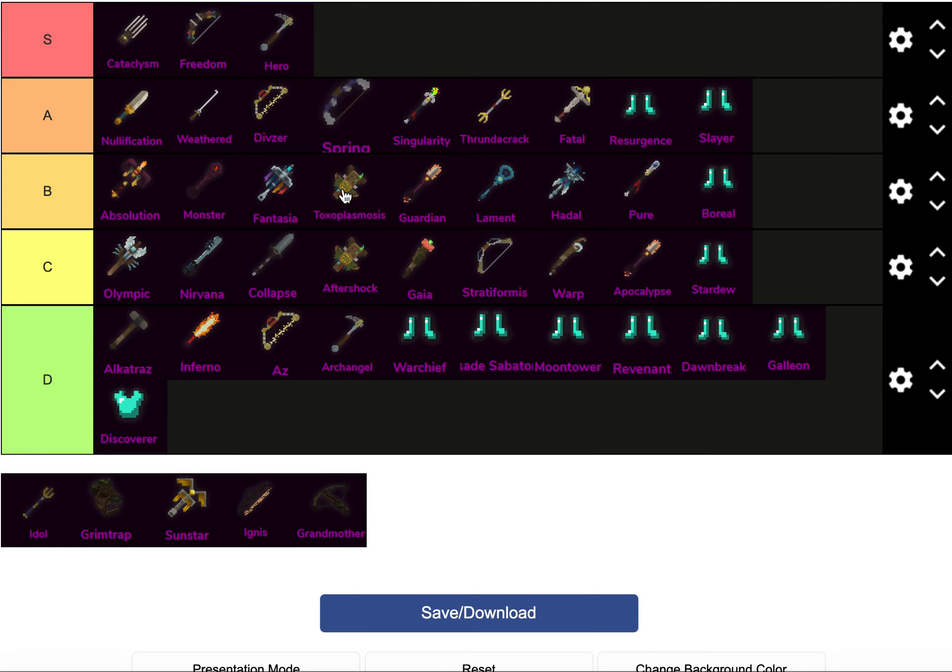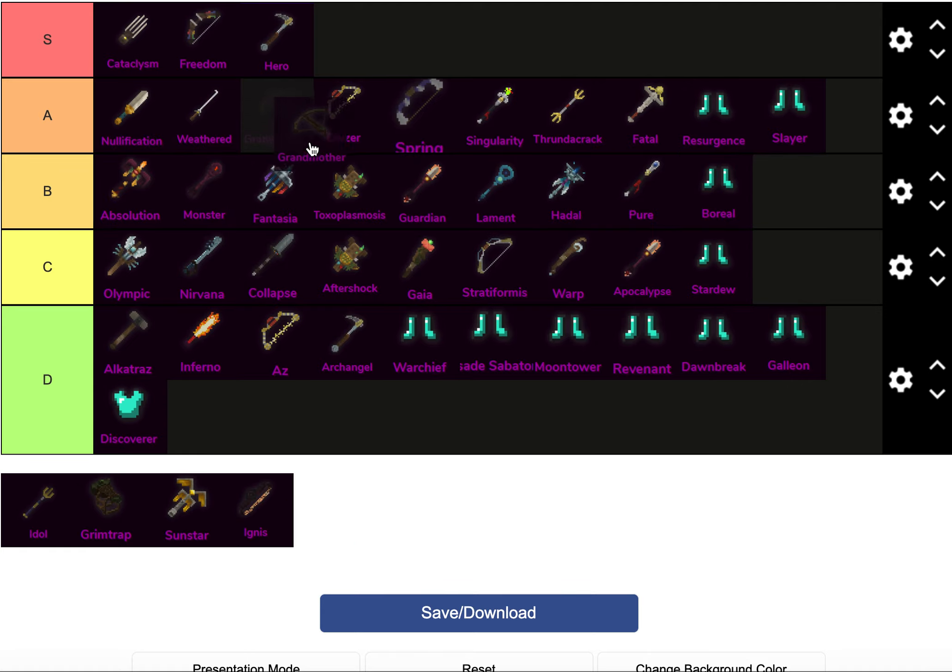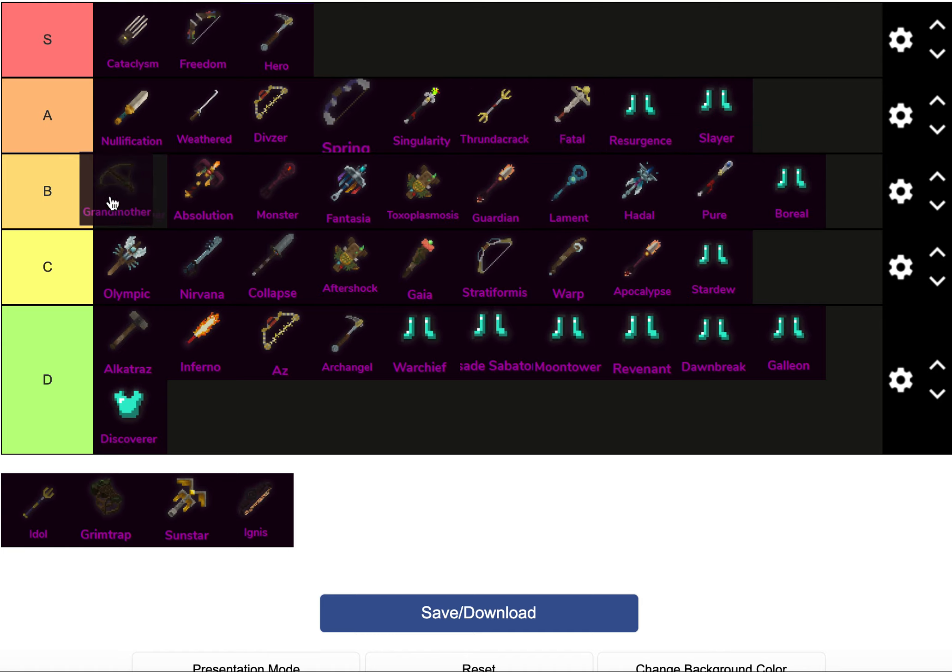This comes with the caveat that Toxo could be S tier depending on how the meta develops. Grandmother — she's overlooked a lot, but Grandmother doesn't get enough sustain with the damage it gives, so I'll give it a high B tier. It is a very solid Mythic.